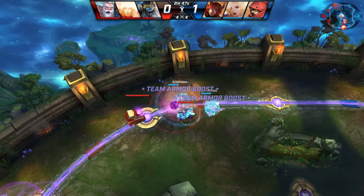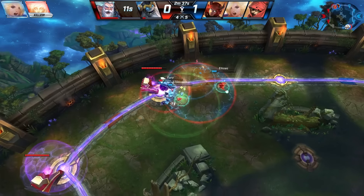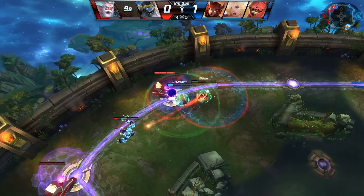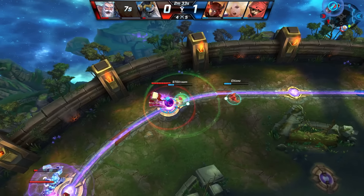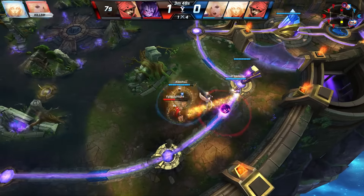Khalid's first ability is Dust Devil. Khalid knocks back nearby enemies who are not rooted. Rooted targets take extra damage. Dust Devil combines well with Khalid's second ability, Whirling Dervish. Khalid dashes to an area, damaging and rooting enemies on impact.